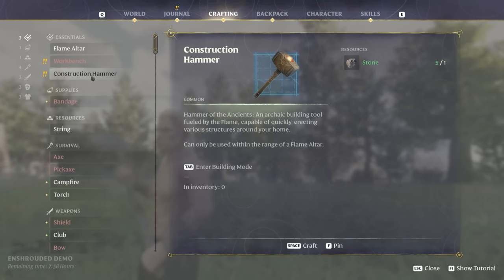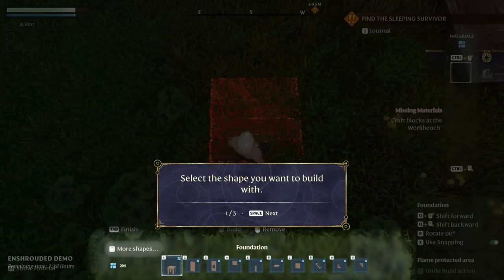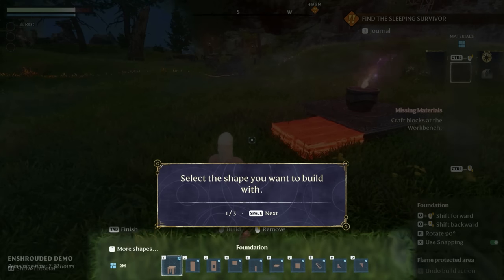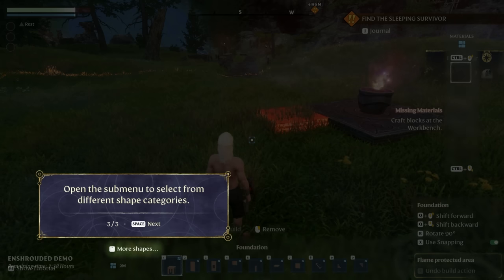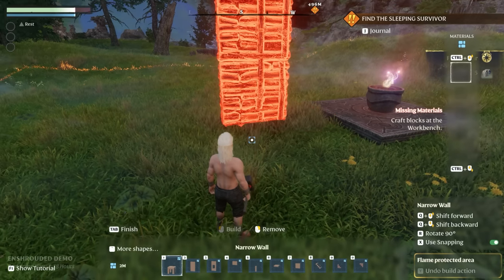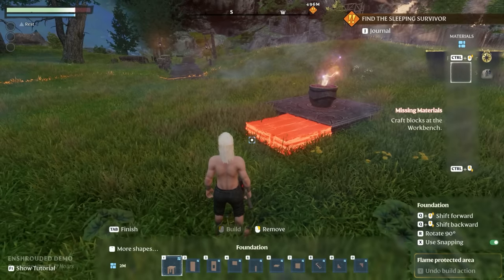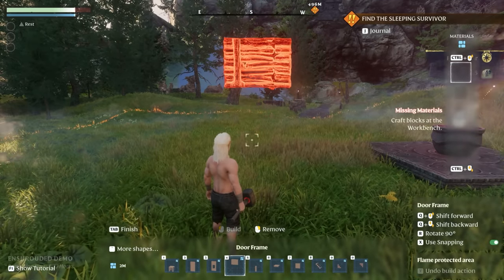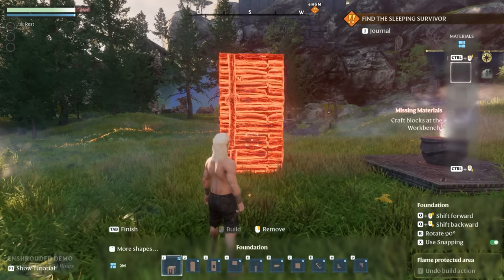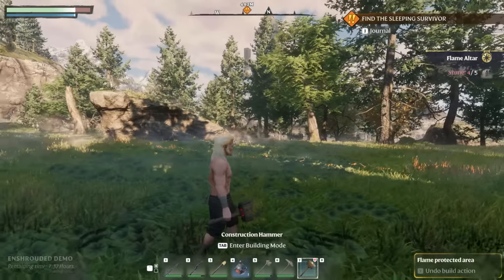Construction hammer - let's get the construction hammer! This is probably going to let me build a base. Look at that - Tab to enter building mode. Select the shape and material you want to build with. Control and scroll wheel lets me select materials. We have stone - walls, windows, door frames, foundation. That's pretty cool! I feel like we should go try to rescue this person - I don't know if we're ready, but we'll figure it out.